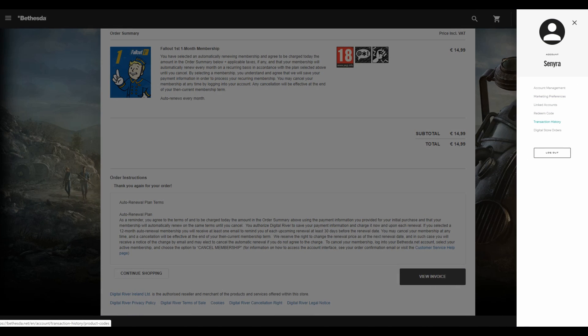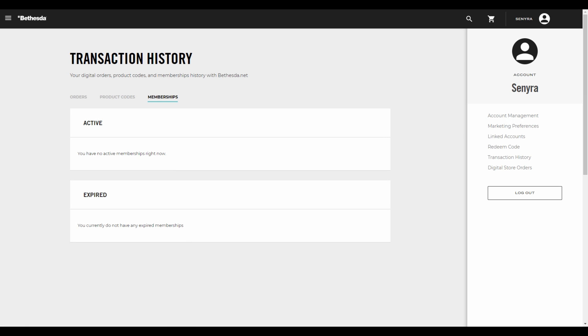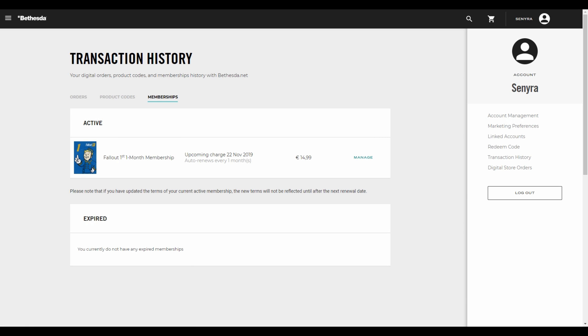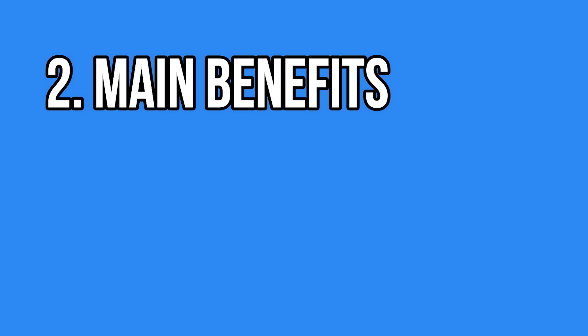Once you have Fallout 1st, let me show you how to disable the renewal. You need to go to your account, then to transaction history, then memberships. There is an option to manage, and then an orange button which you should click if you don't want to renew for the next month.